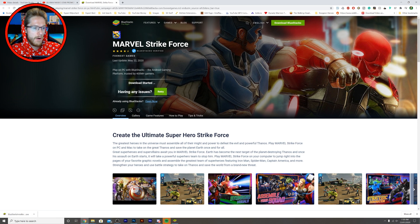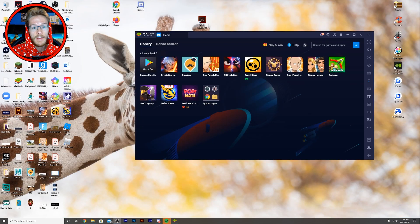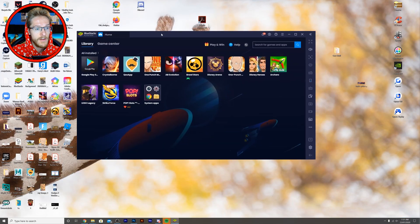Once it downloads, click the installer, it pops up, and you install it. This won't work for me because I've already installed it. When you get onto the game, it would help support the channel if you also installed Marvel Strike Force. After it's installed, you'll be given BlueStacks.